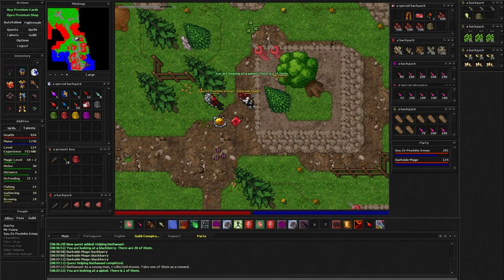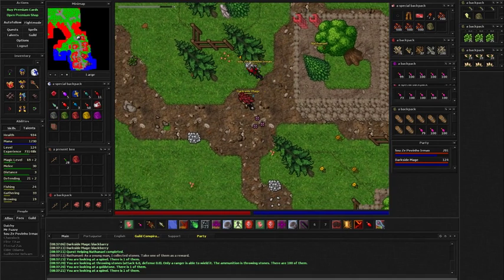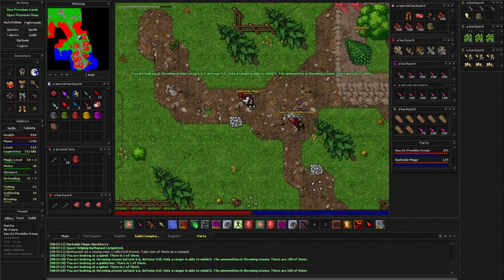This is a spinal stone. So there's a chance that you get one of these stones, but if it goes wrong you can just get one of these throwing stones. So it's random, but it's really easy.